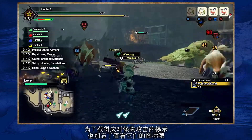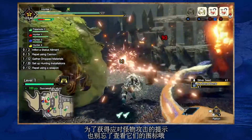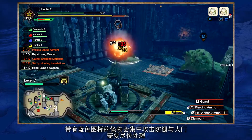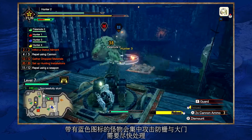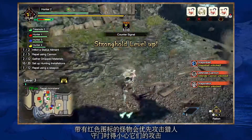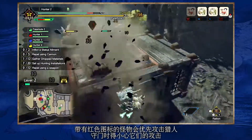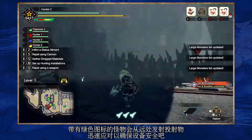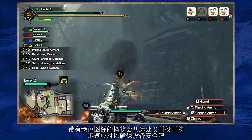Be sure to check monster icons for clues on how best to counter their attacks. Monsters with the blue icon focus their attacks on barricades and gates — they need to be dealt with as soon as possible. Monsters with the red icon are especially aggressive towards hunters, so watch out for their attacks as you try to defend the gates. Monsters with the green icon shoot projectiles from afar; dispatch them quickly to keep your installations safe.